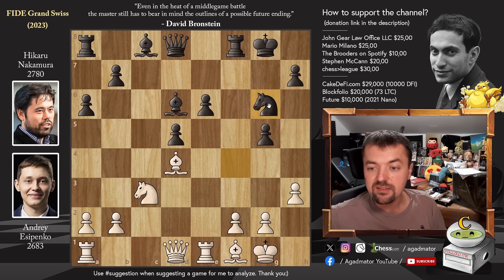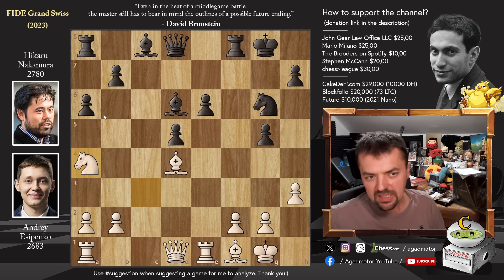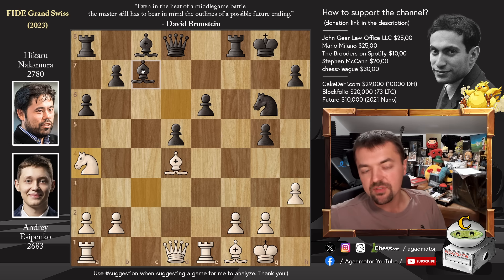Hikaru prepares with knight to G6, and now we have knight to A4, going after knight to B6 — it's going to be a very annoying piece, and you will either win material, the bishop pair, or something. But Hikaru says nope: bishop to C7, and he stops it altogether.